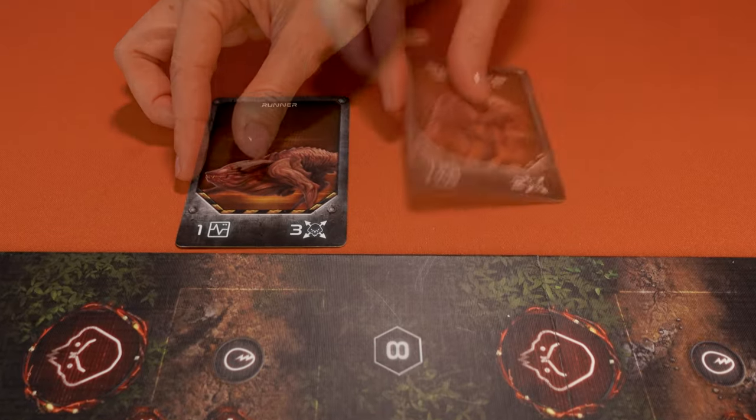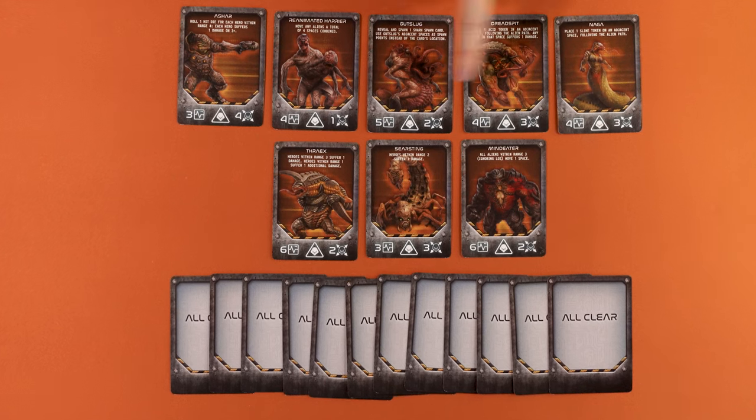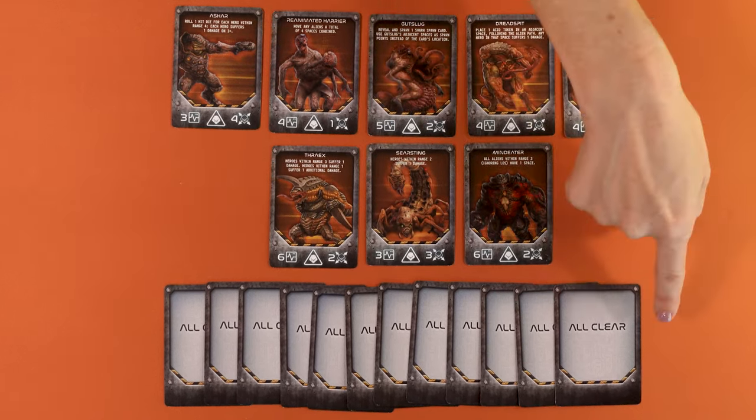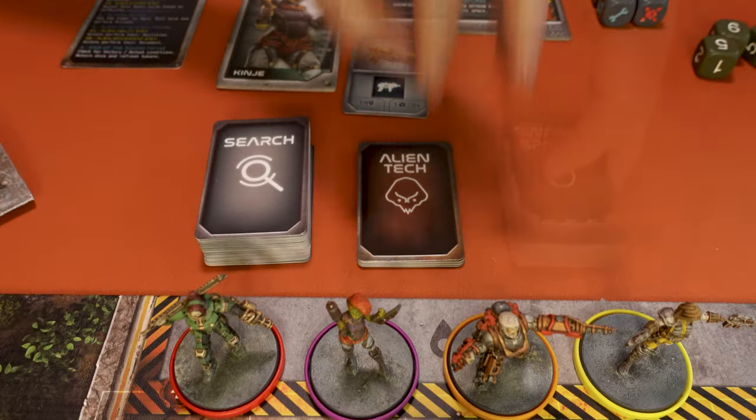Place the three swarm stat cards face up near the board for all to see. Take all the boss spawn cards — that's the eight boss cards and the twelve all clear cards — shuffle them and then place them in a deck face down near the board. That's your boss spawn deck. Then separate the search cards, alien tech cards and swarm spawn into three decks. Shuffle each of them and place them near the map.